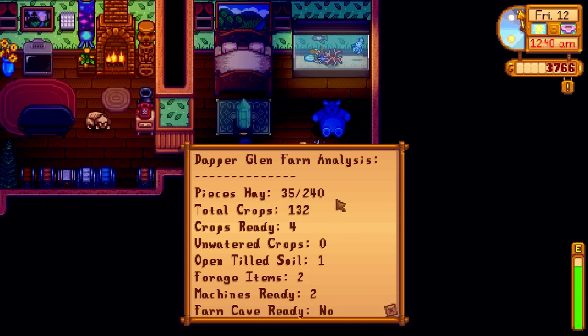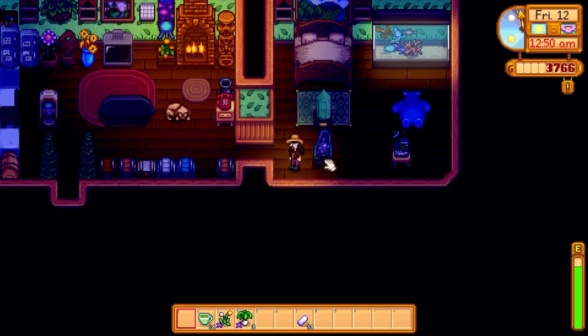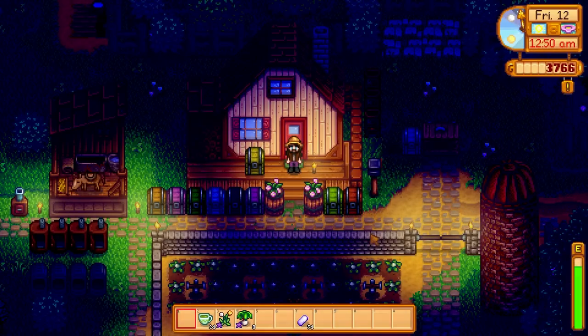Pieces of hay: 35 of 240. Total crops: 132. Crops ready — unwatered crop: zero. Open tilled soil: one. Foraged items: two. Machines ready: two. Farm cave ready: no. Maybe that should actually go outside? But there are crops ready. Have I got enough time to take care of this? Crops ready — oh, it'll be strawberries, won't it? Are the strawberries ready? No. Hmm. Maybe there's some forage somewhere, because none of these crops look ready.